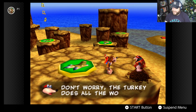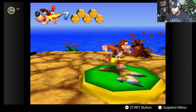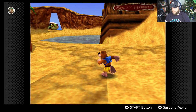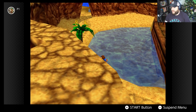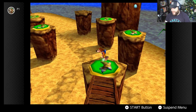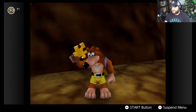We learn the high jump from Bottles — just hold A and Kazooie jumps super high. We can also glide, though we activated it too early this time. The camera in this game is honestly pretty awful despite the nostalgia for it. We earn jiggy number three for the stage.